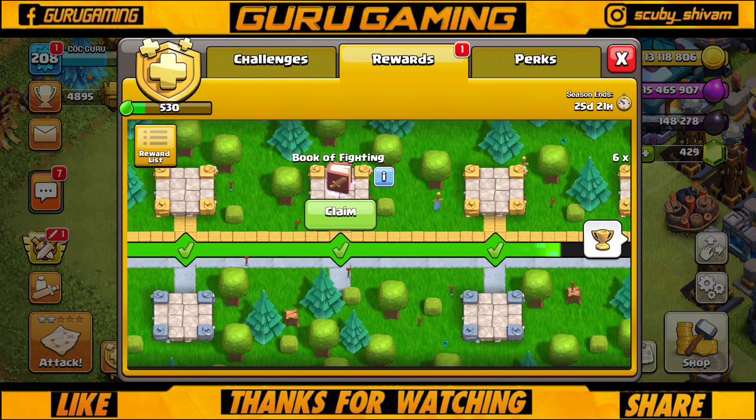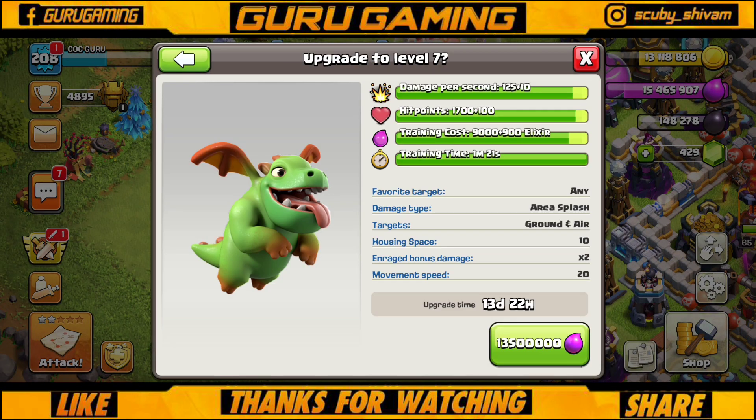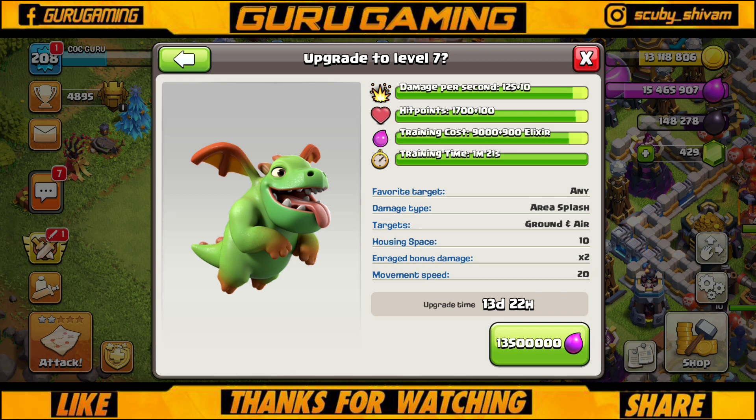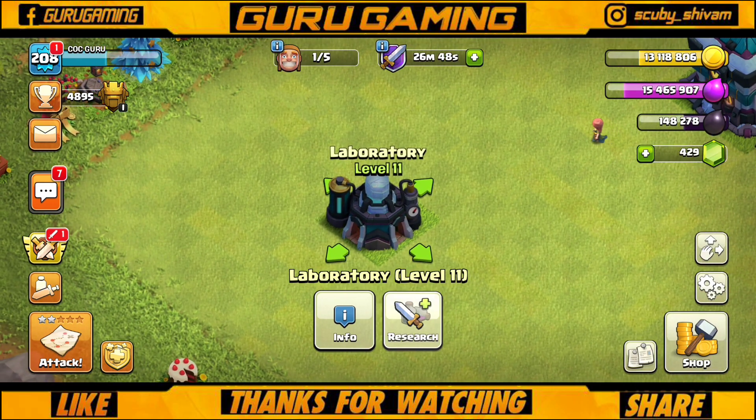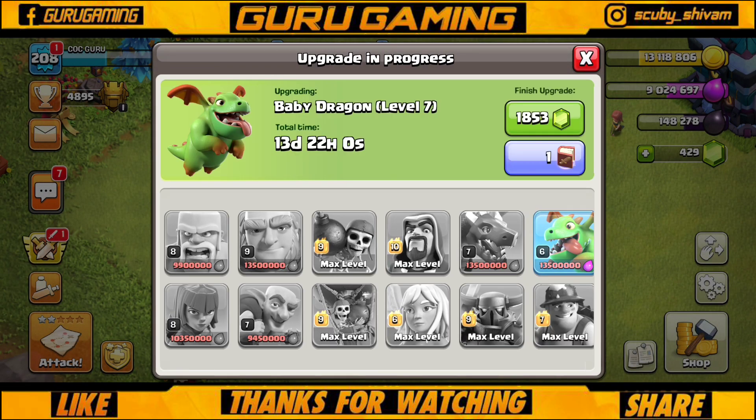First we will claim the loot, then we will upgrade the Baby Dragon to max. Baby Dragon is great for funneling, so I will use Baby Dragon instead of a normal Dragon. Let's buy and pick Baby Dragon.